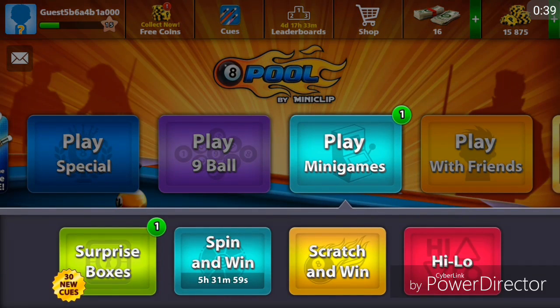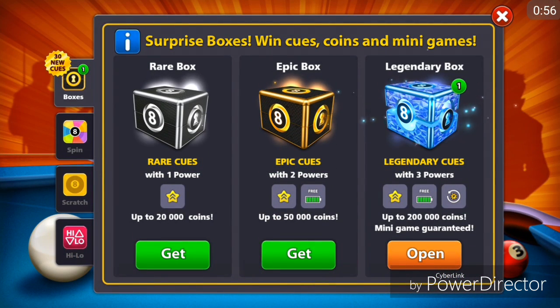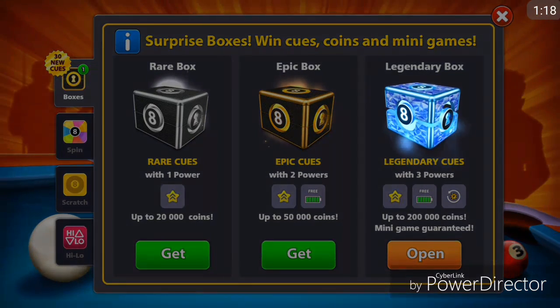We actually got it in the minigames. This is going to be a quick video, maybe two minutes long, just to show it for people that maybe didn't know they gave these out. Legendary box comes with three powers, boost, more battery, and all the batteries free, and it gives you back coins — up to 100,000 coins — and a minigame guaranteed.